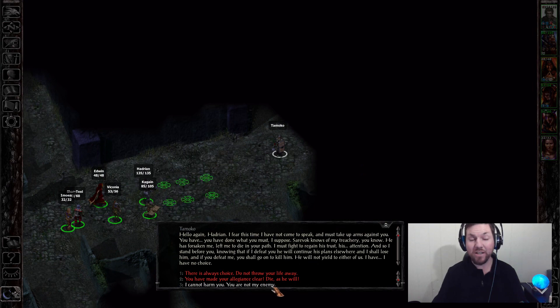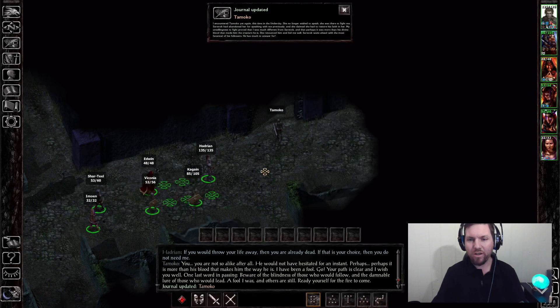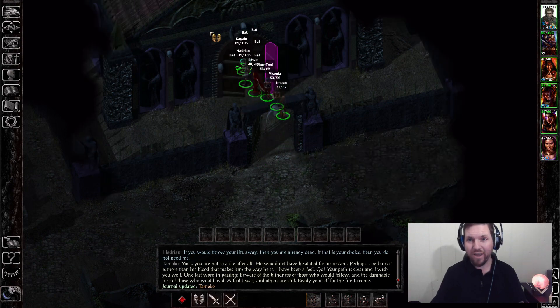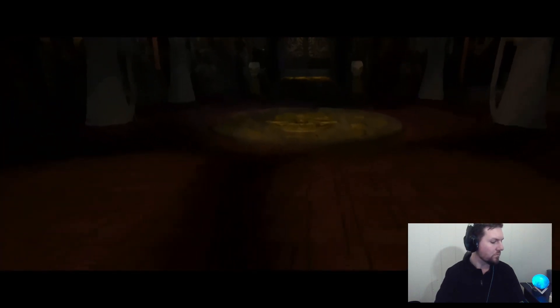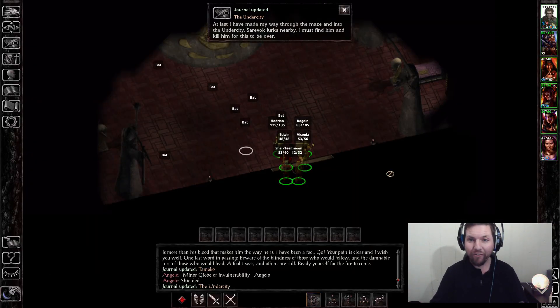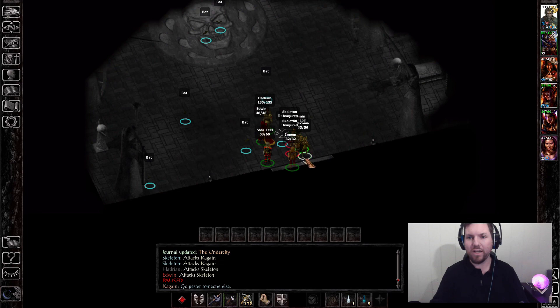Here's the option: I can fight Tomiko and get her armor — she's incredibly tough, she's a cleric, very very powerful — or I can be merciful and just let her go. And obviously, as you just saw, I'm doing that.